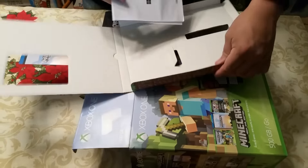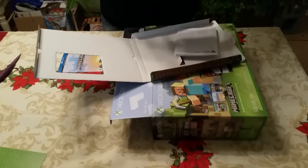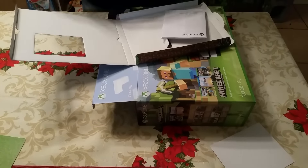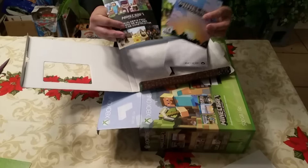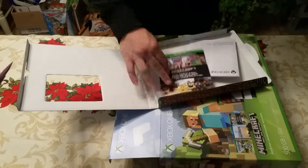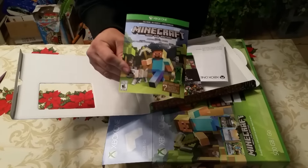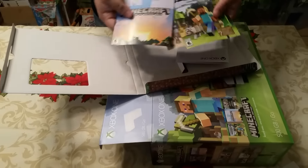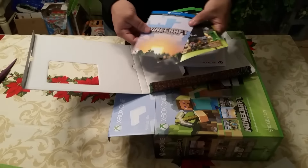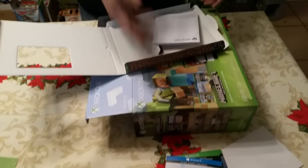We got a code here — gotta hide that. Yeah, this is a code for something, I don't know what that is but we're going to keep that. We also have downloadable games here, they all have codes on the back. We've got Minecraft, got another Minecraft, and we've got another Minecraft — there's three games in here of Minecraft. All DLCs and games — all that comes with this pack.